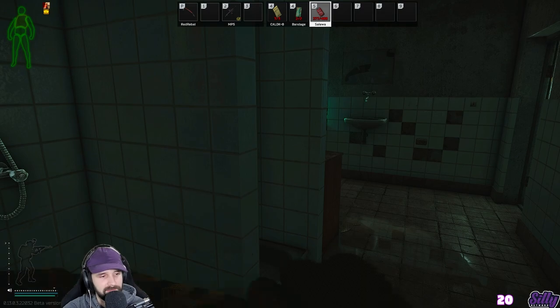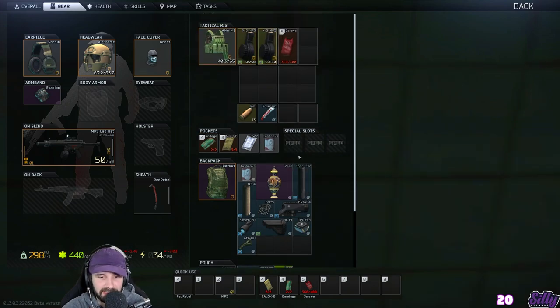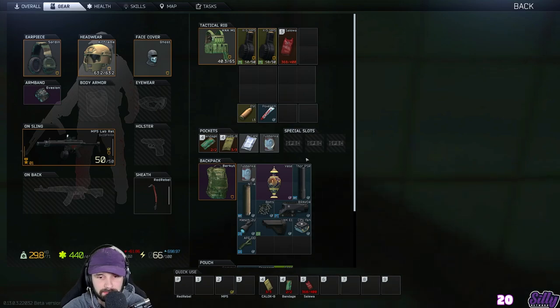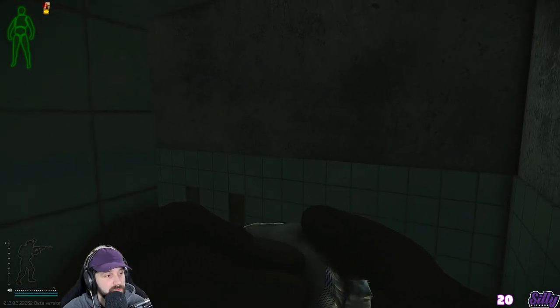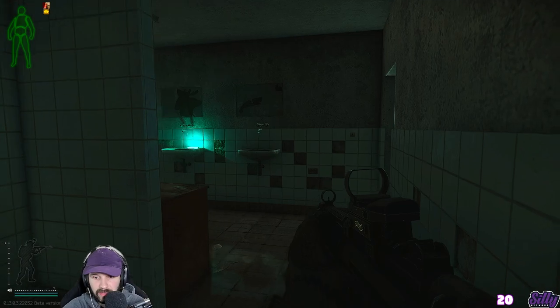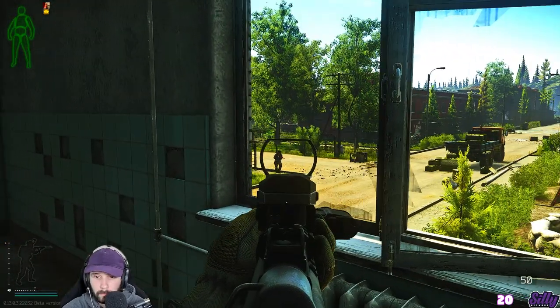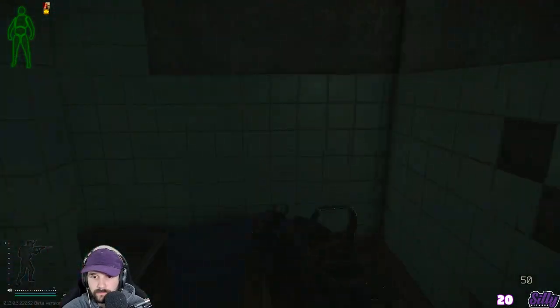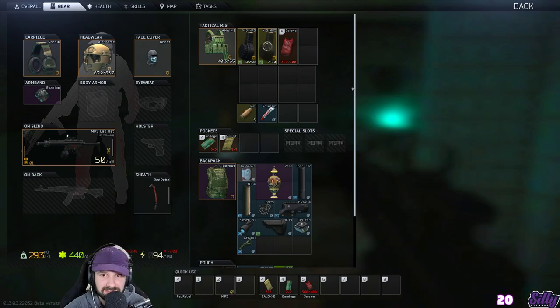Oh my, there's another one. I'm never gonna get out of here alive. Where do we go from here? Well, first let's eat. Another player scav. Another player scav. Even more. This is like almost zombie wave defense at this point. Someone's back there — they just jumped.